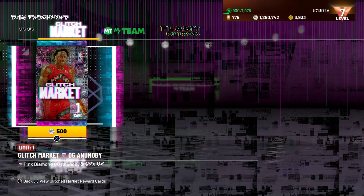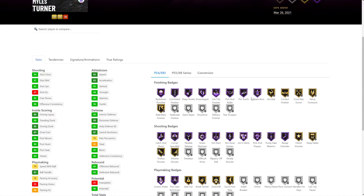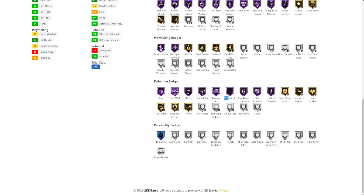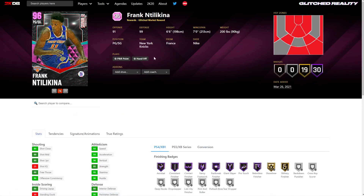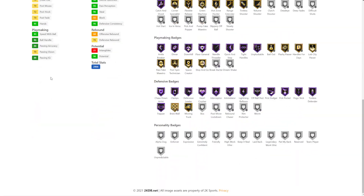I'm probably going to go for Fat Lever, D-Rob, or J.R. Smith, and I'll probably end up getting two or three of these glitch market players. Looking at Moz Turner — he's a god-tier player in-game. He's got Range Extender, Pump Fake Meister, Pick and Popper, Dream Shake, Post Spin, Box, Brick Wall, Clamps, Intimidator, Moving Truck, and Pogo. Some insane badges. Nilekina is basically Alonzo Ball with the Curry Slide and 30 Hall of Fame badges, so he's most definitely worth trying to get.